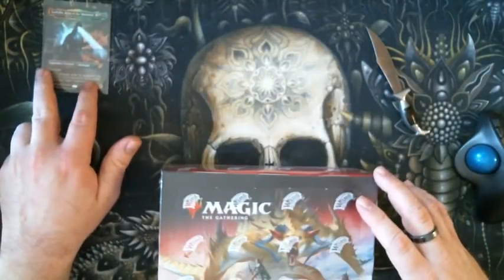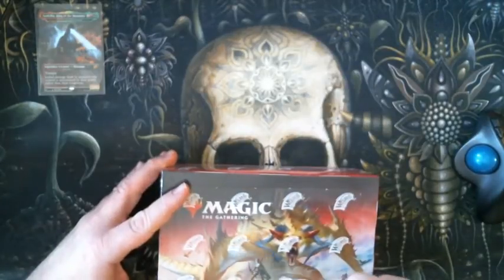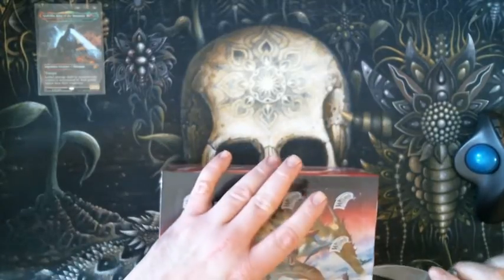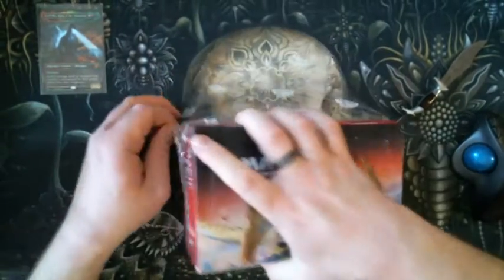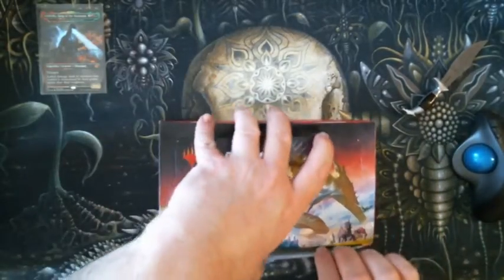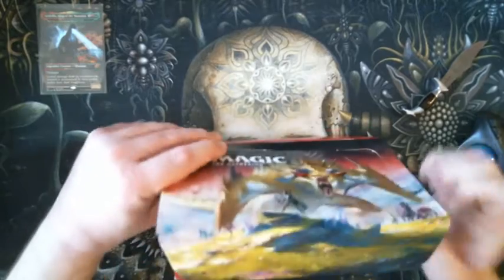We're going to start opening the box and see what we get. I'm going to cut it open to make life a little easier for me — and do it again over here, and then again over here. Let's put that there. Alright, that didn't work on the other side, but that's fine. So open that up — open the box up. Magic does not want me getting into this box, does it?